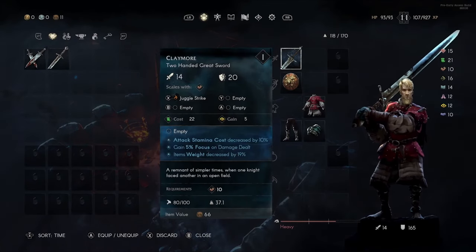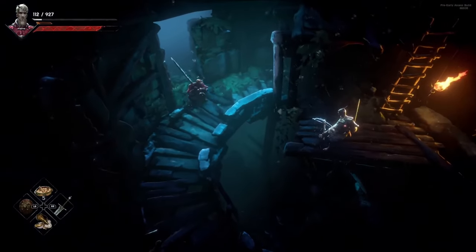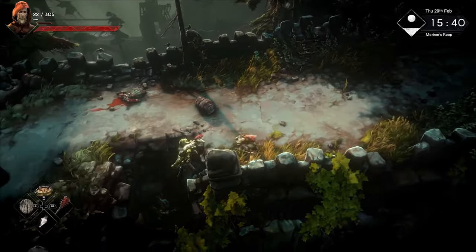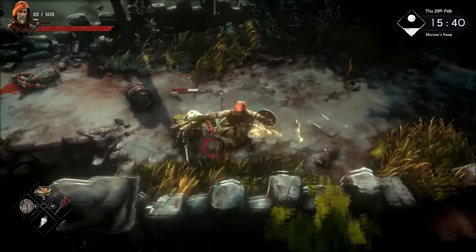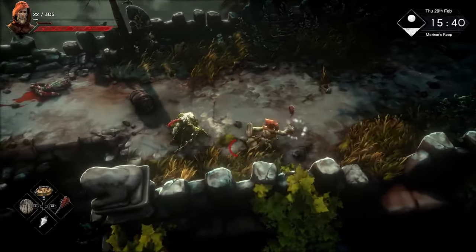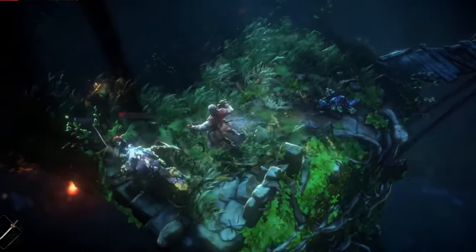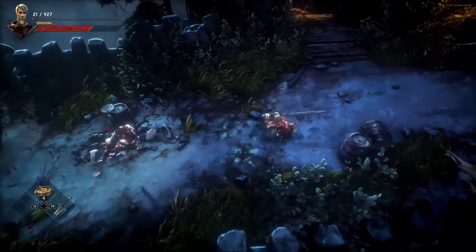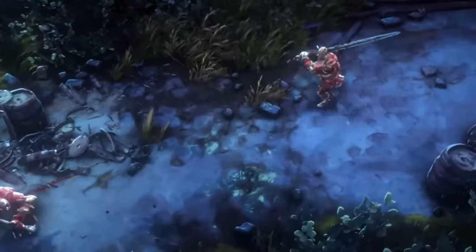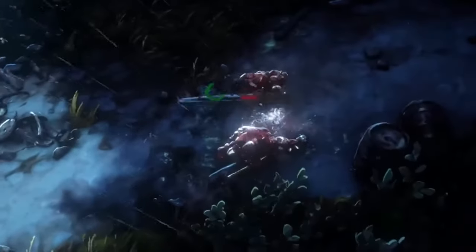The final item I want to bring up here is the importance of weight, or your equip load, in this game. Like souls games, there are three different weight tiers: light, medium, and heavy. Light equip load will make it so that when you dodge, you're doing a quick step or quick dash — this consumes very little stamina and is very quick. Medium equip load is a dodge roll, which is a little slower and consumes more stamina. Finally, you have the heavy load, which makes you basically fat roll — very slow and consuming a lot of stamina. So similar to souls games, you're probably going to want to avoid a heavy equip load.